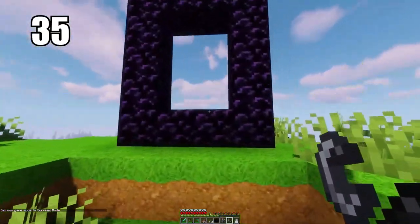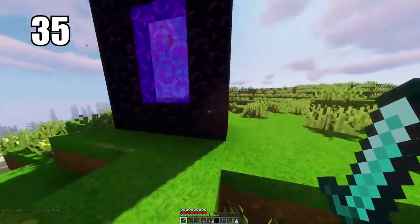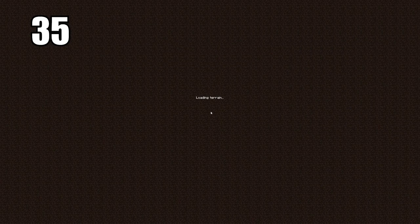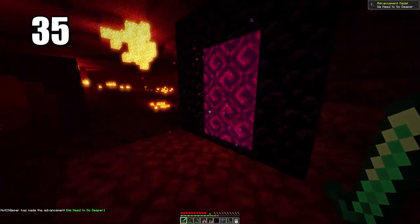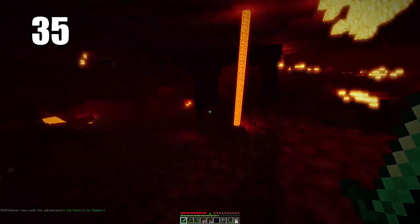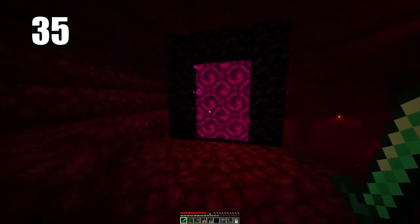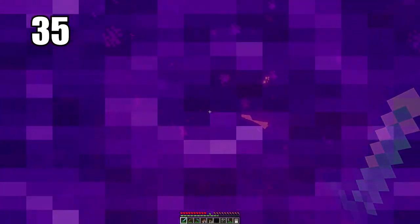Tip number 35 is keeping your nether portal safe. It doesn't matter too much where you put it in the overworld, but what's important is protecting it on the other side in the nether, because it can spawn essentially anywhere there. If you come out and there are ghasts or enemies around, build a turtle shell defense around your portal since it's your only ticket home. You've got to prevent it from being destroyed by any means. You can also build the corners of the portal out of cobblestone to save obsidian for a secondary portal.